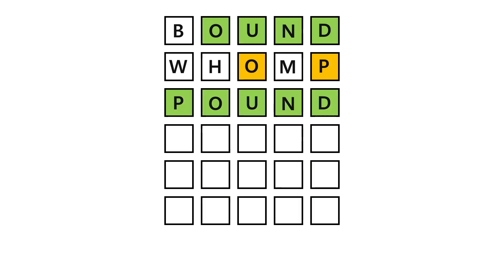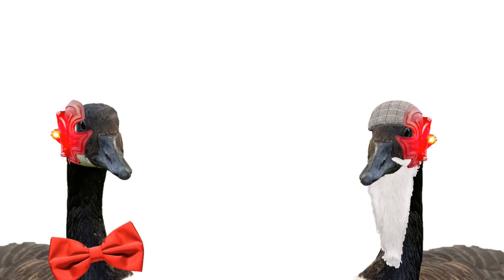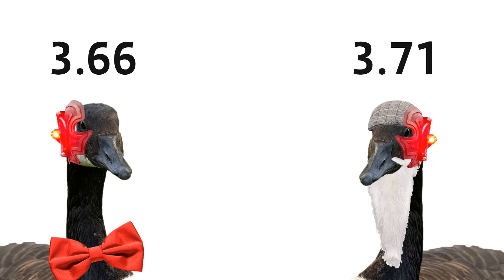Now that I've coded the bots and squashed the many, many bugs, it's time to test them against the entire Wordle solution list. In one corner we have the Professor Goosebot, and in the other the Father Goosebot. And the results are in: Professor Goosebot solves the Wordle in an average of 3.66 guesses, while Father Goosebot takes an average of 3.71 guesses. Professor Goosebot wins!